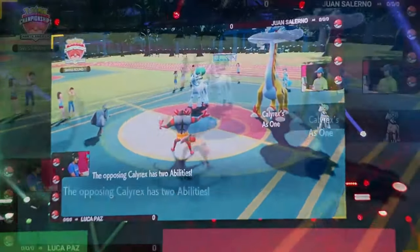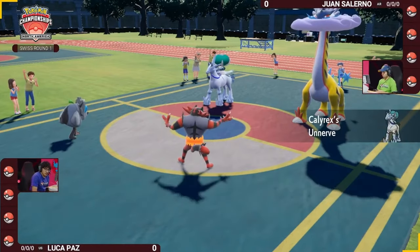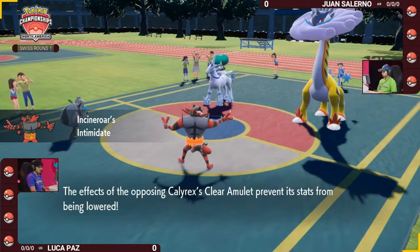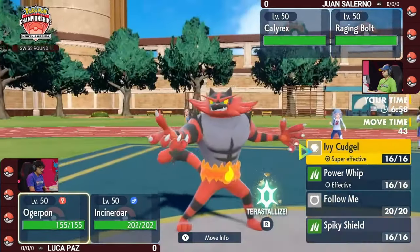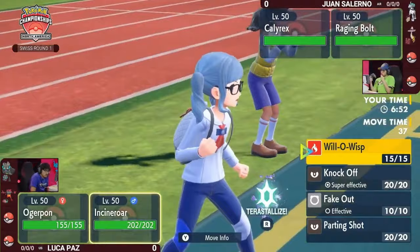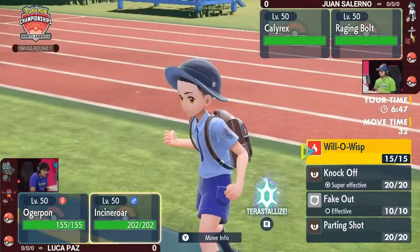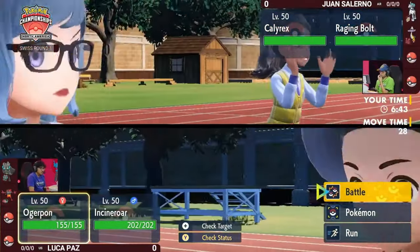Turn one of game one of round one at the North American International Championships. The Cornerstone Ogre Pawn and Incineroar are out on the field for Luca, up against the Calyrex and the Raging Bolt. Incineroar is unable to get anything done with Intimidate, and the Raging Bolt and Calyrex are potentially threatening big damage. One of the downsides of having the Fire Tera type is you are weak to Rock type no matter what.